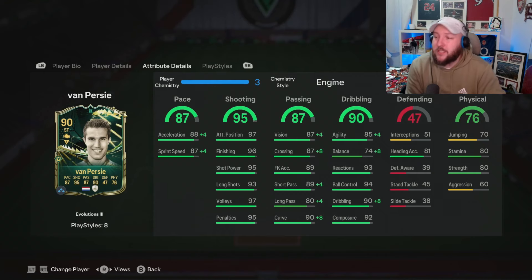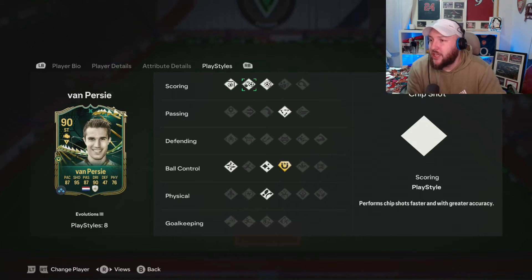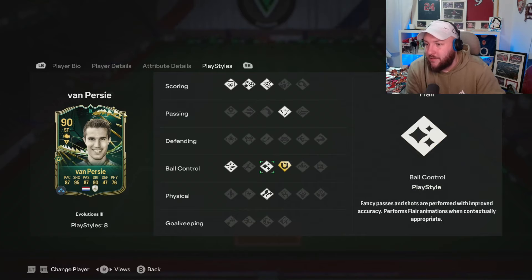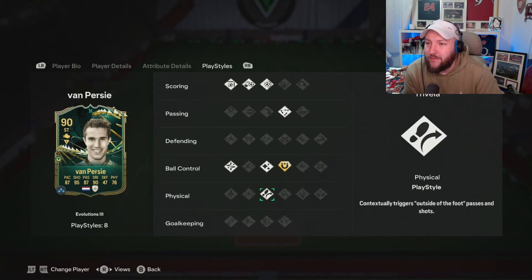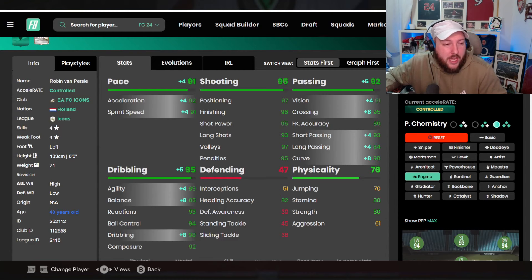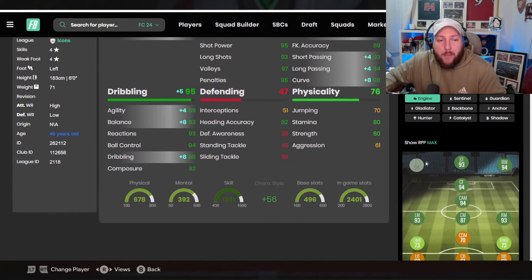Nice agility and sprint speed boost as well. You could argue the balance could be a problem, but what I've used so far I've not noticed it. And then we have ourselves the play styles here: finesse shot, chip shot, power shot, tiki-taka, first touch plus, flare, technical and Trivela. Now we've gone for an engine basically to sort out the balance and agility situation. So you can see it gives him 83, 89 — but it makes him a 94 winger, a 93 striker, a 94 CAM and centre forward.